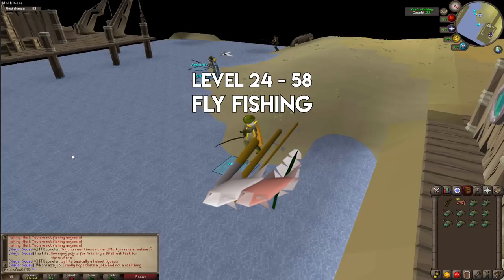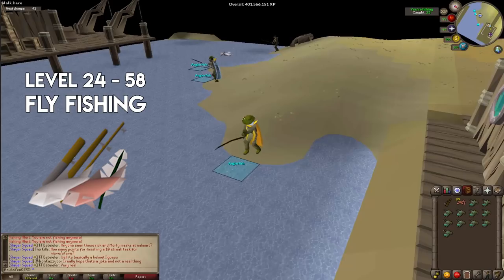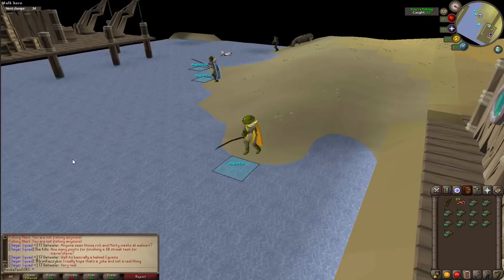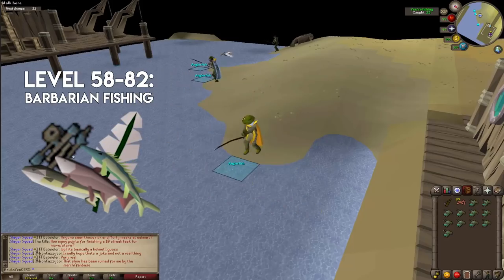Fly fishing requires a fly fishing rod and feathers, and you can do it at Shiloh Village or Barbarian Village, among other locations. Shiloh Village requires the Shiloh Village quest, so Barbarian Village is more common early on. From level 58 to 82, you'll continue with Barbarian fly fishing, which is a bit different — you'll need to complete a mini-quest to obtain a heavy rod.